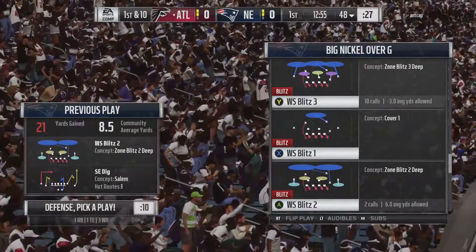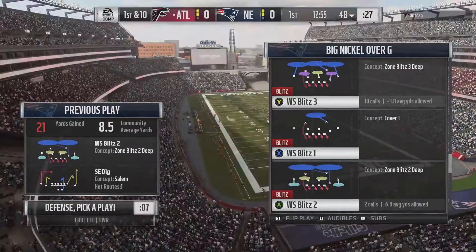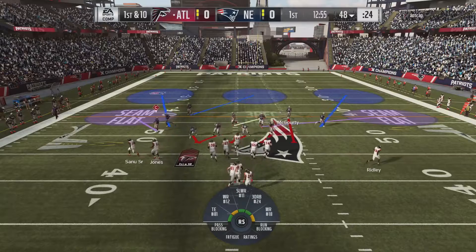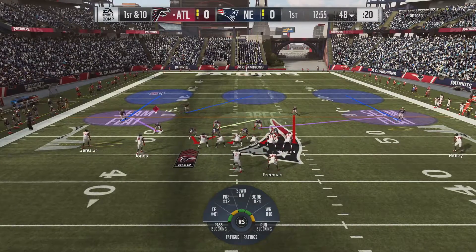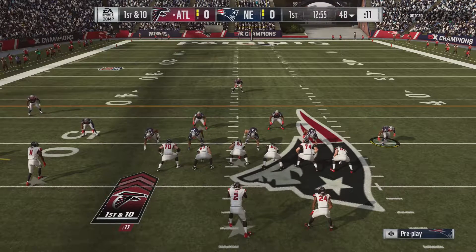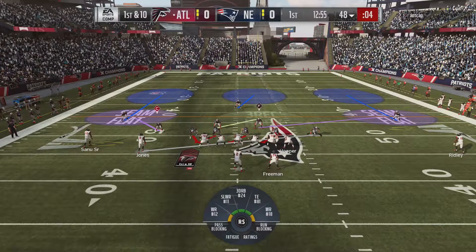What you'll notice is that we're in the Big Nickel Over G, on a specific page of the formation with all the WS blitzes. All you need to do is call the WS blitz with the safety to the opposite side of the crossing route. In this play we're worried about a crossing route from the slot. This safety rotates down to an edge, kind of a predator stance off the outside of the tight end.